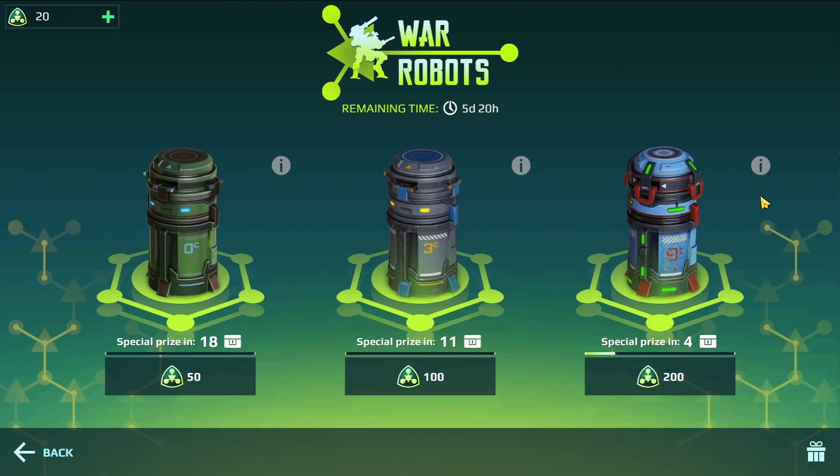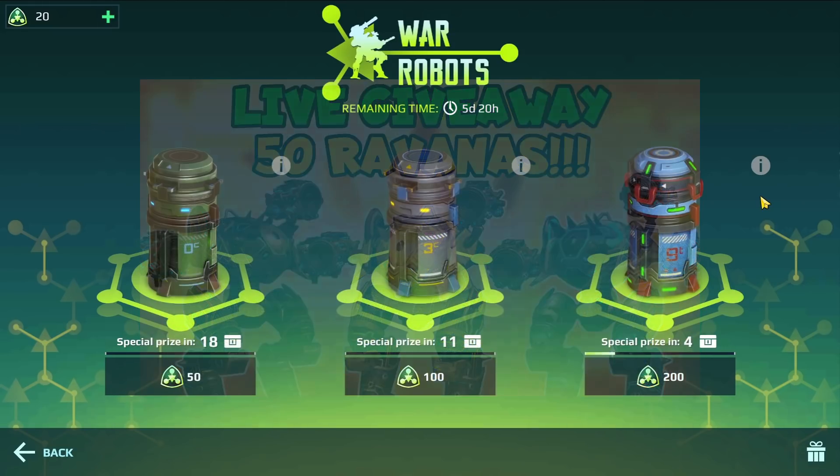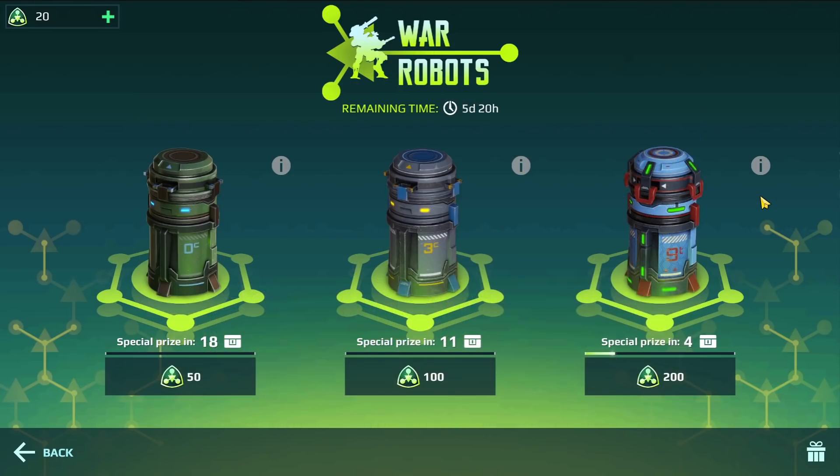Okay guys, let's get to the big news. Today I'm going to do a live stream and it's going to be a live giveaway — I'm going to be giving away 50 Ravanas. I will pick the winners only from the stream chat, so stay tuned. The Ravana is one of the best robots in this game right now. And next week I'm going to release another giveaway — this time it will be 100 Fatal Havoc. Yes, you heard right — 100 Fatal Havoc.